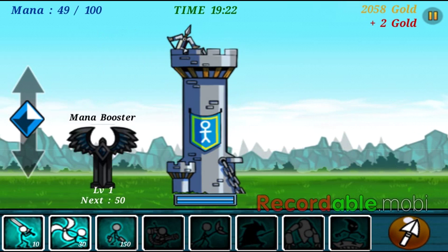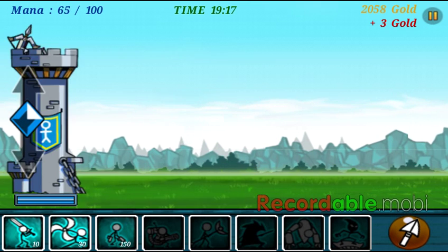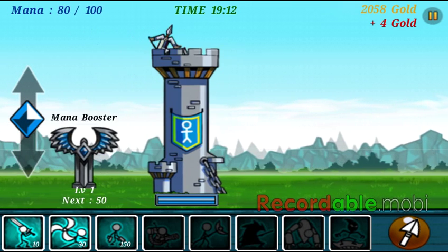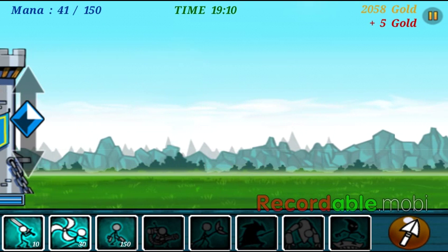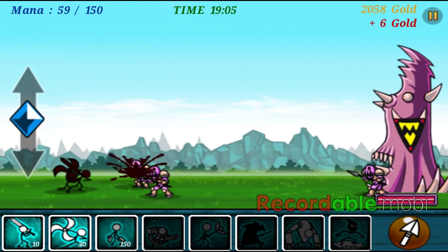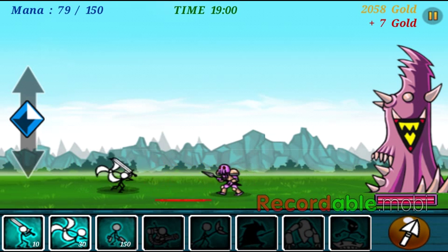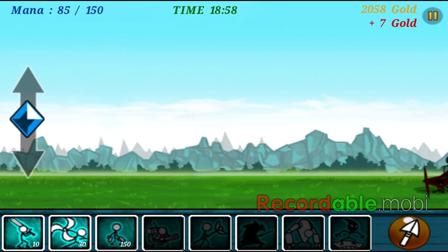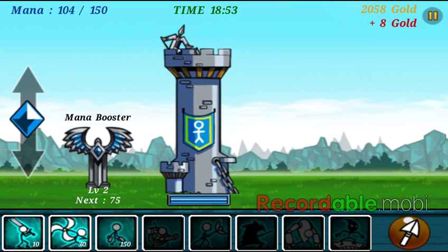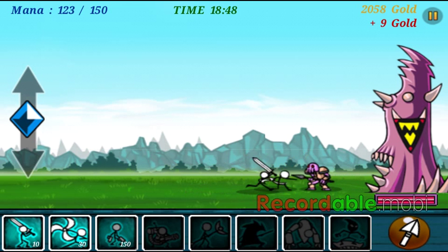And for me to do the gunner, I have to like, upgrade my status. Like, the manual banner. I have enough to open up my manual banner, but I'm really bad at the water, use my gunner.